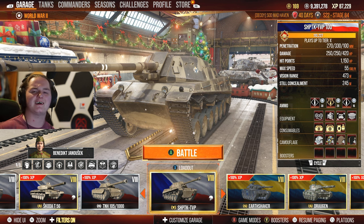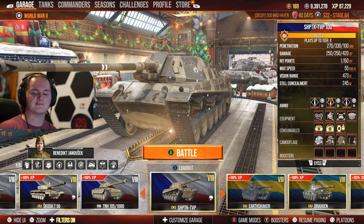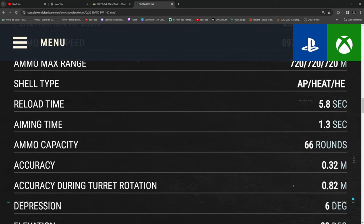Top it off with the high explosive pen — there's not a lot to go over on this tank. Let's look at some statistics. 10.34 rounds per minute base, and 2,585 DPM. That's a really good combination for damage output. 66 rounds is enough to get the job done, with really good aim time and gun handling when at a standstill — even 0.82 for turret rotation.